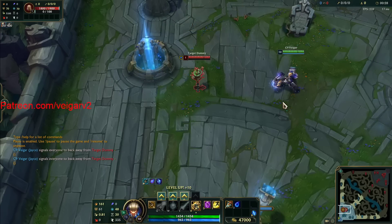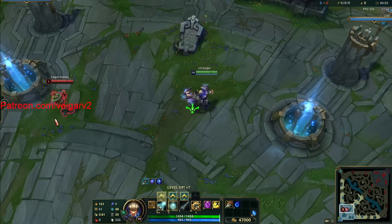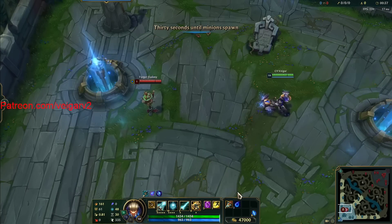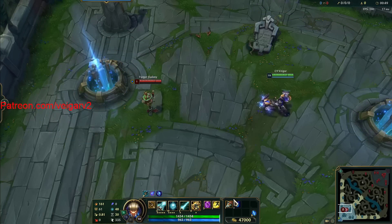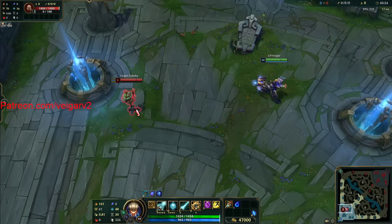This should be an enemy mage, right? This is the earliest point of my Prowler's. The way that Prowler's scales is that it's strong right now, and then it gets really, really strong, and then it starts to slowly fall off if the enemy is buying actual armor. So right now we won't see a massive difference, but there's still a difference.